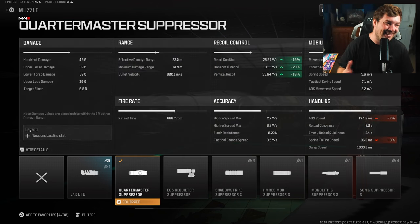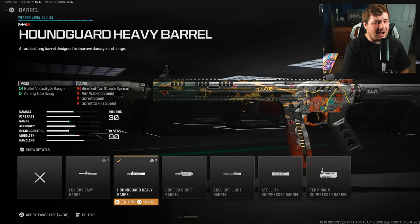Here's where the recoil comes into play with the Quartermaster Suppressor - the muzzle I use in every video at this point. The percentages to recoil are absolutely nuts: 10 percent to gun kick, 23 percent to horizontal recoil control, 10 percent to vertical recoil control. Yes, it sacrifices sprint to fire and ADS, but we made up for that with every previous attachment.